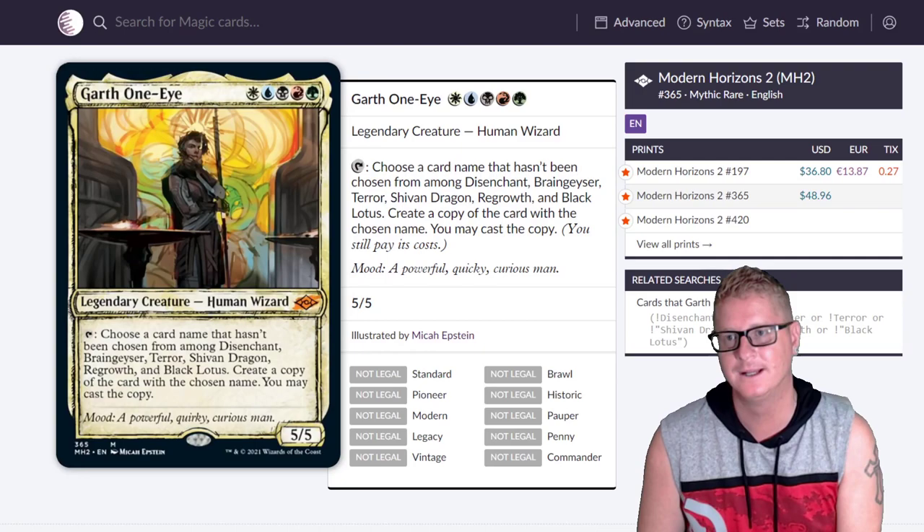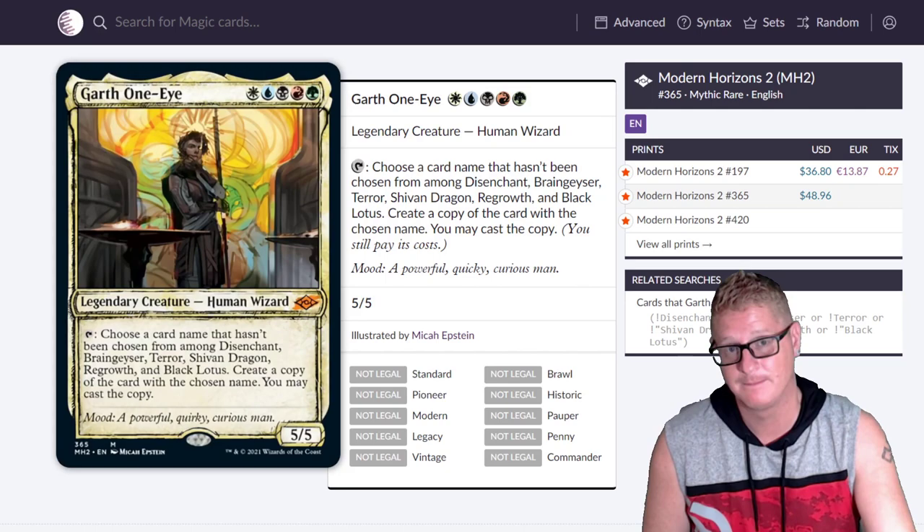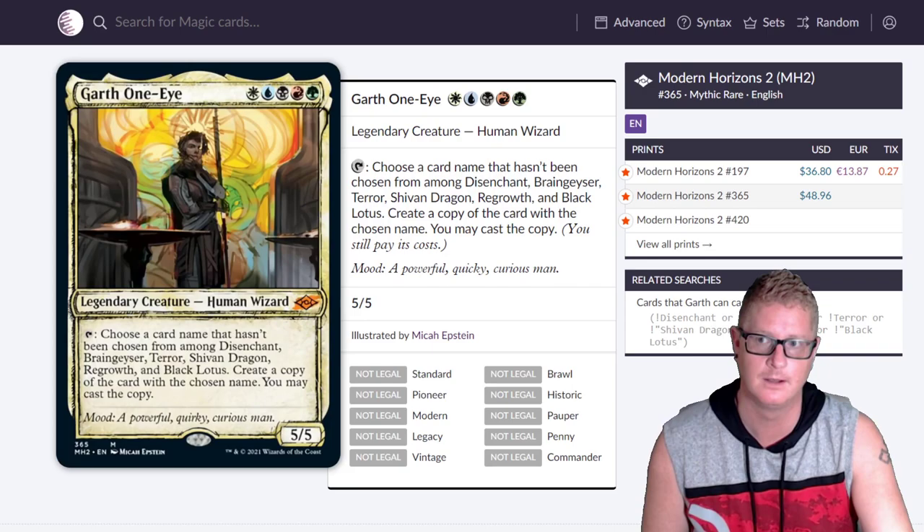Then Garth One-Eye — the expensive version at $48.96, versus $36.80 for the base. It feels weird saying 'base' now — I used to only use that term in sports cards. Pretty soon we'll have serial numbers on Magic cards. I'd say in two years we're going to see it.